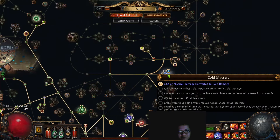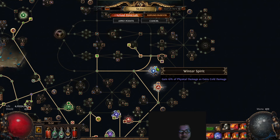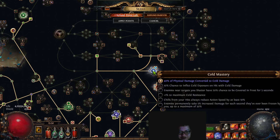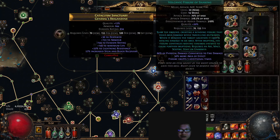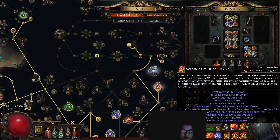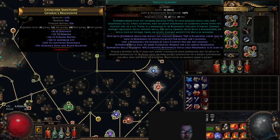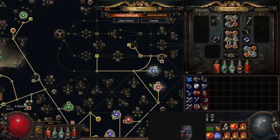One important damage node: 40% physical damage converted to cold, and we take three nodes to get the mastery giving 14% physical as extra cold damage. The skill Volcanic Fissure of Sneaking is by default 60% fire and 40% physical. So we convert the physical portion to cold, making us full elemental — roughly 50% fire and 50% cold. Having those two damage types almost equal means we always have 100% uptime on Trinity, one of the strongest damage support gems in the game.